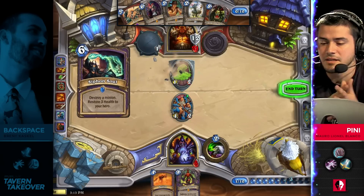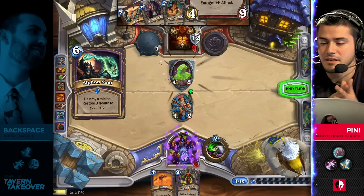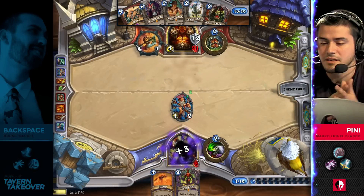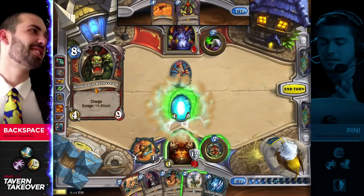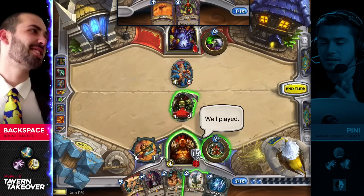He would have to Siphon Soul — even with that, he's still dead with Gromash even without the enrage, so that is going to be it. The Gromash is going to come down. Backspace is going to take game number one here over Penny — very well played, just in complete control the whole way through.